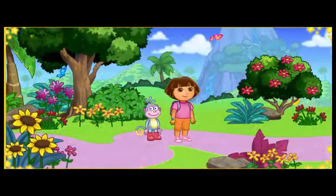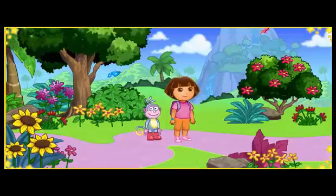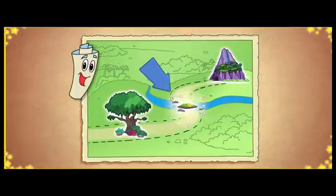We jumped into the book, and now we're in Alphabet Forest. The wind blew the letters all over. I wonder where they are. We need to check the map to find the missing letters. Map says we have to go to the A, B, C tree, over Alphabet River, and through Letter Cave. And that's how we'll find all the letters.